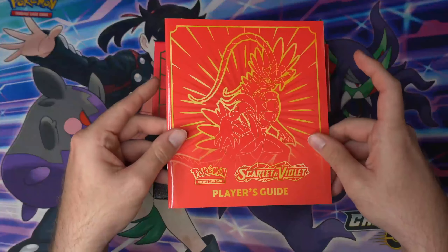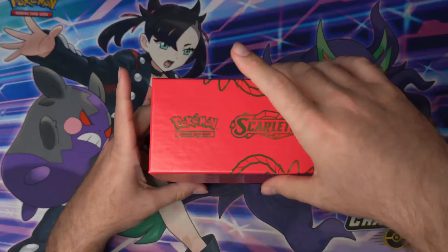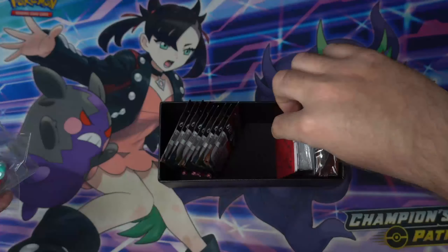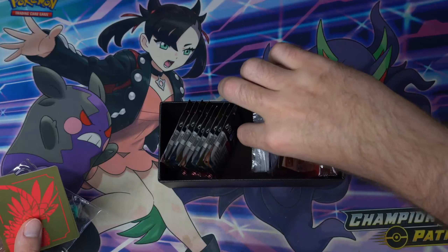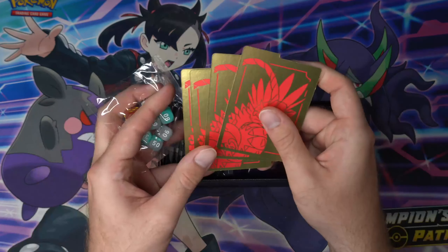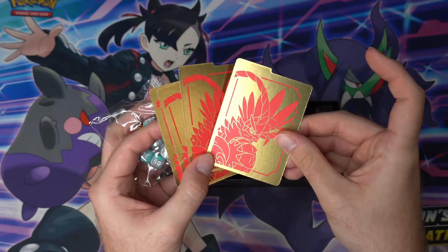You've got the player's guide of course with all the information about the set and your set list. We have our box here. You've got your dice, your deck dividers, your energy cards, all that good stuff, your sleeves, and most importantly your code card.